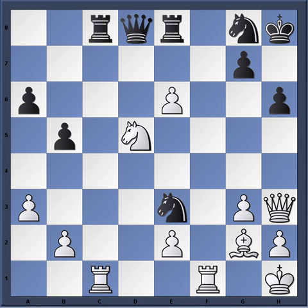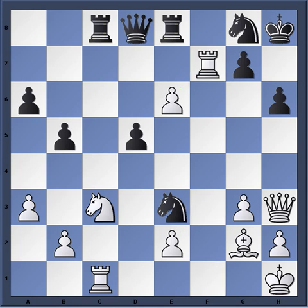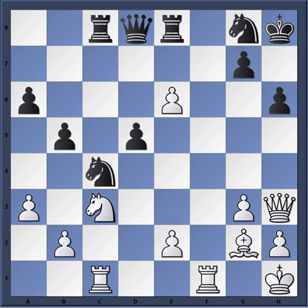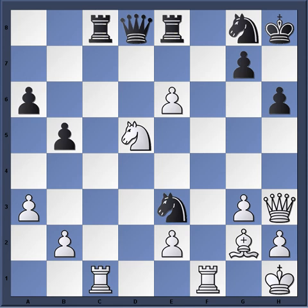Now Smyslov plays knight takes d5, parting with the exchange. Let's say he tried to play a move like Rf7 — then Qg5 could be played, penetrating the white position, or a move like Nf6. The point is that Smyslov wasn't forced to give up the exchange. Even at Rf2, knight f6, you have to start preferring black a little bit. That knight on e3 is very, very powerful. So Smyslov says forget that — I'm going to give you the exchange. He views the knight on e3 as more valuable than his rook. So Rxf1.